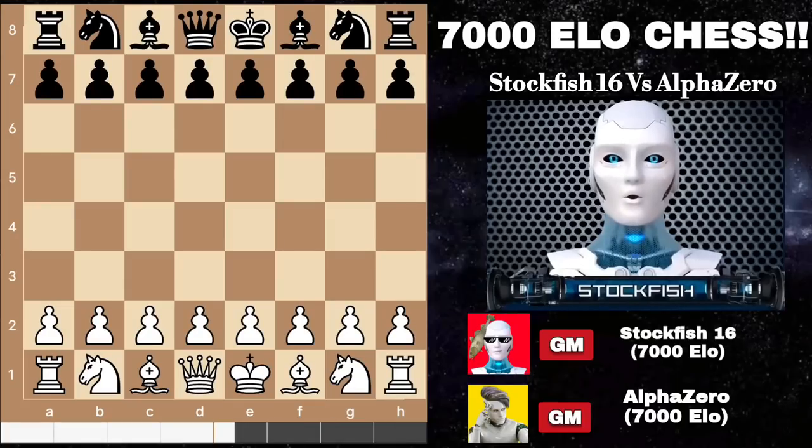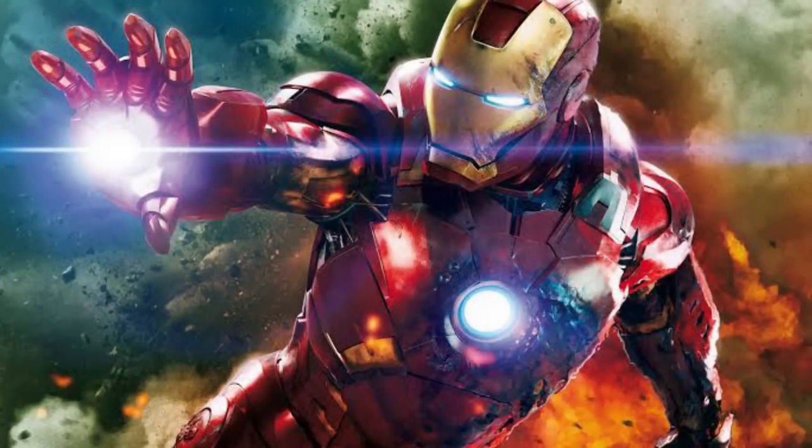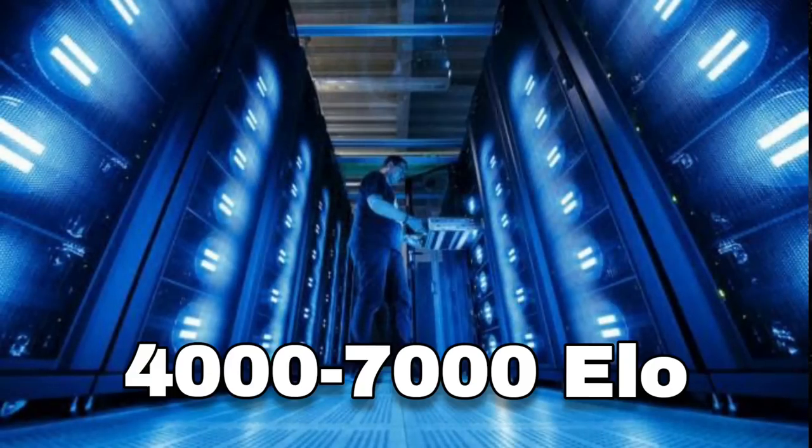Chess friends, for today's video we will show you the 7000 ELO rated game between Stockfish and Alpha Zero. I upgraded my engine UCI into 200 threads with 12 GB RAM performance, and now my device can run up to a 7000 ELO rated engine.